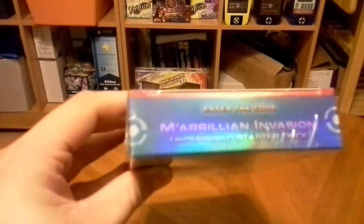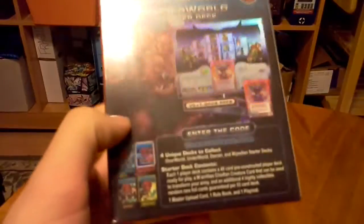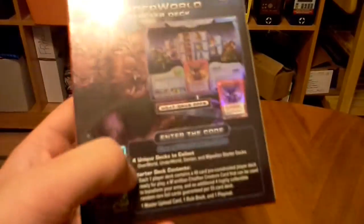Hey guys, today I'm going to be unboxing the Marillion Invasion Underworld starter deck. As usual, I go over what's on the back. The Underworld one is highlighted. Four different decks to collect — this is the fourth one. 49 cards, because the one extra is the Marillion, so you can switch it out with an Underworlder.